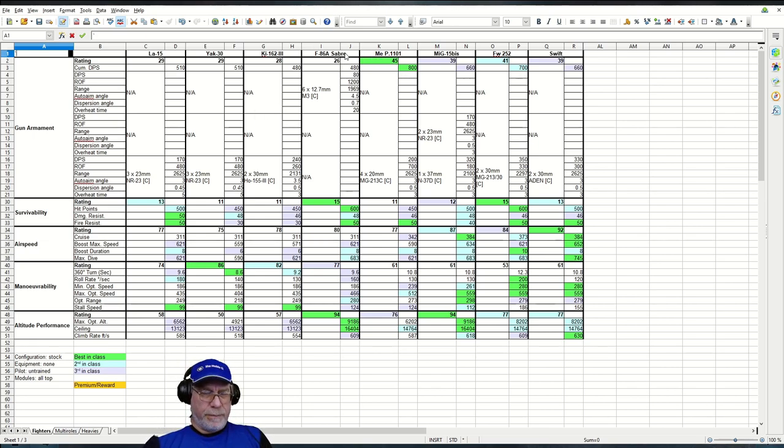The F-86 Sabre is a classic anti-fighter fighter. It has characteristics that are very good in most respects, and perhaps the one drawback many feel is that it has machine guns rather than cannons. Even so, even though the DPS is worst in class, you have 20 seconds overheat time and can stick on the tail of anything you lock onto — dealing perhaps 10, 15, maybe even all 20 seconds worth of damage. That's going to take anything down.